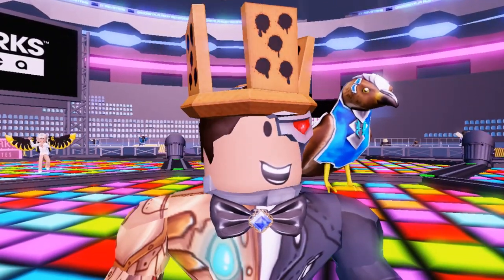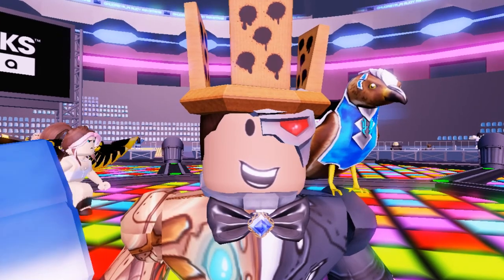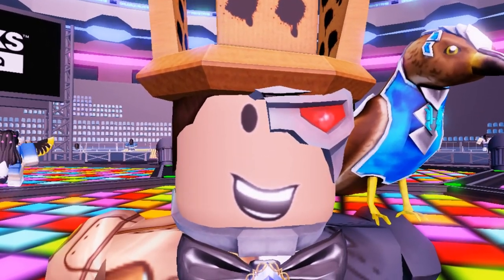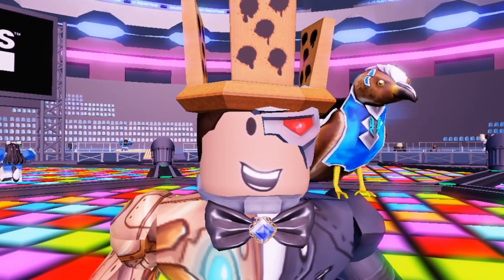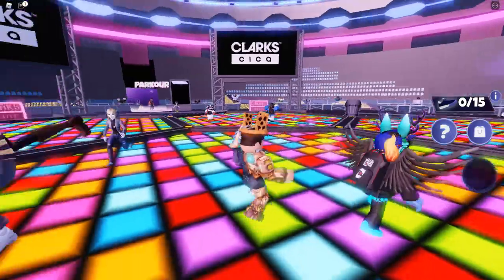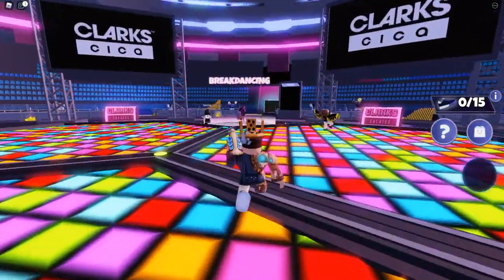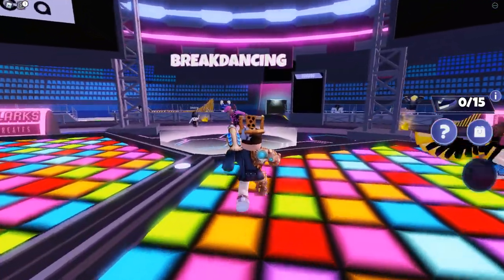To get these items, you need to complete five missions. One of them in a breakdancing minigame, one of them in a parkour minigame, another one in a BMX minigame, and then the last two are just by getting to level 10 and playing the game for 15 minutes. So why don't we go ahead and start off with the breakdancing event, because in my opinion it is the easiest thing to do.